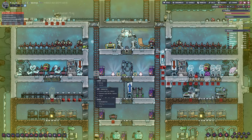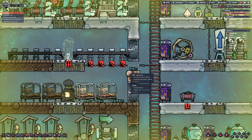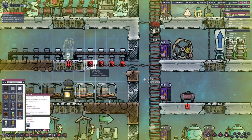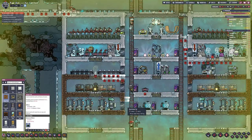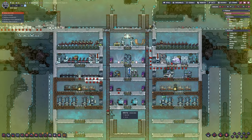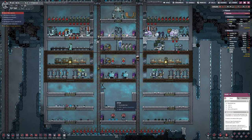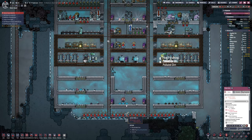We only have one generator, a running wheel, and two batteries — we could be a lot better off than that. I keep getting random bits of floor disappearing — I don't know why. I've not done anything, I've not changed anything. I'm not aware that I told it to do that, but I could have done — who knows.